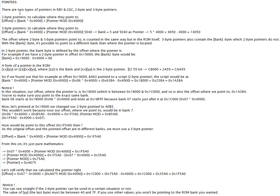And if we have two-byte pointer 59, 6A in bank 32, it will also lead to this same offset, as the two-byte pointer destination is calculated in the same way. However, with a two-byte pointer we can only point within the range of the current bank — up to CBFFF in bank 32. But with a three-byte pointer, we can point anywhere in the ROM. That's the difference between two and three-byte pointers.